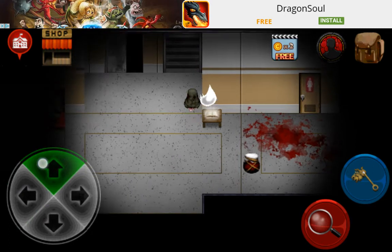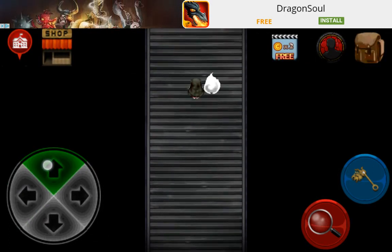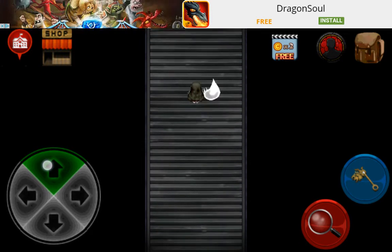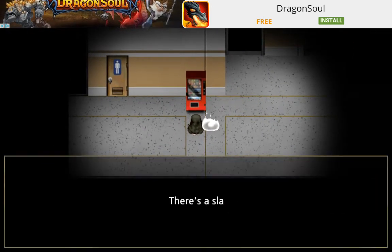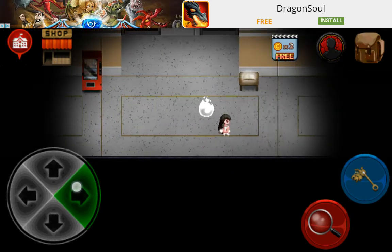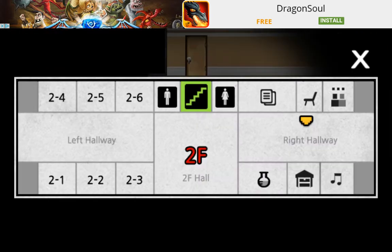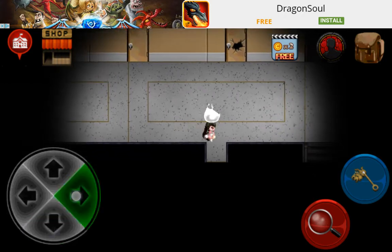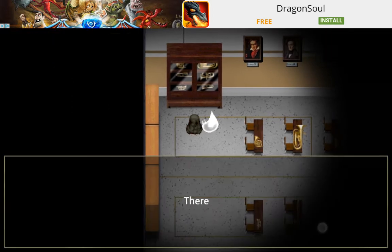The next thing to do is go to floor number two. On floor number two there's gonna be two different slates to grab. The first one's gonna obviously be in the vending machine — let's take care of that one right now. And then the next one's gonna be in the music room, so that's gonna be over to the right, all the way to the right and then to the bottom. And once you're in here, the slate is gonna be right over here in this little shelf with all the instruments.